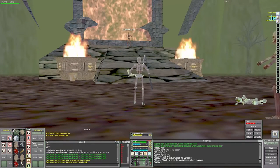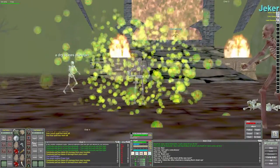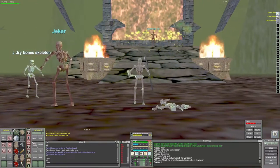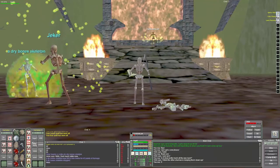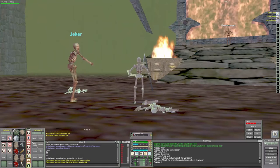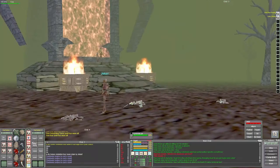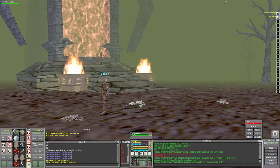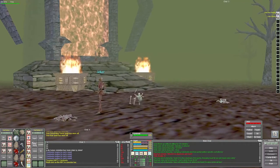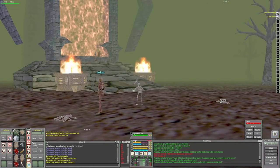Especially once you cleared her and she was by herself, just have the pet attack immediately so she doesn't summon her pet. Try to get dots on her as soon as possible. What probably would have been better in retrospect is to dot her with my three or four dots, send her running, and then have my pet stay back to defend me from the small skeletons that were around.